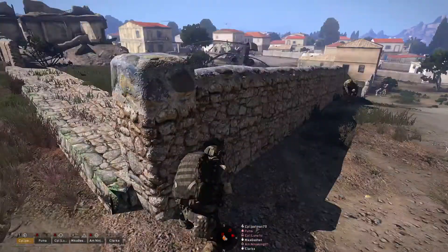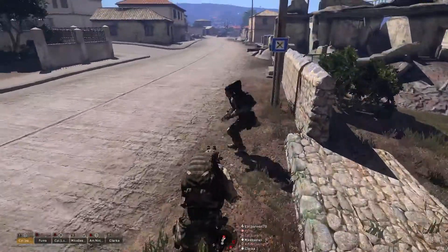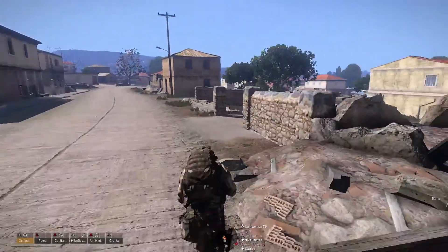Jericho, can you mark on the map where the enemies are coming from? Get in this building. Don't leave this building. Perfection, stay in that building until we bring people to you.